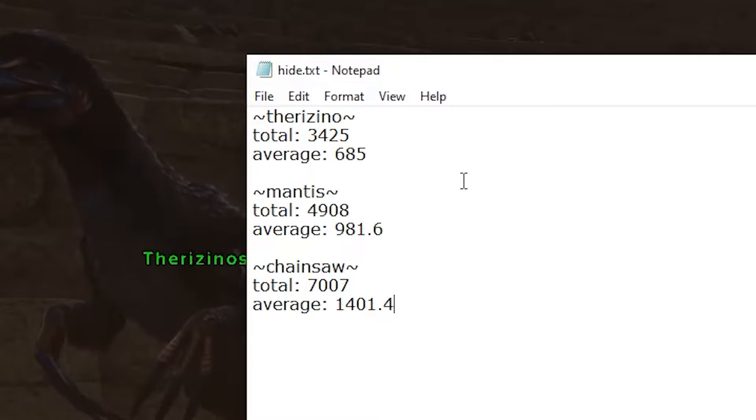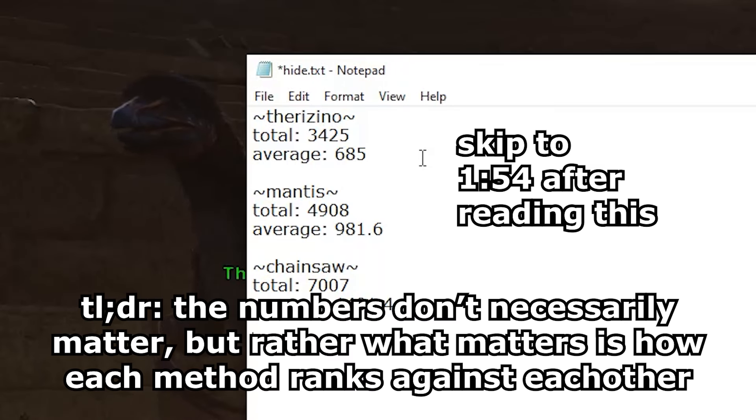Clearly the Therizinosaurus is kind of outclassed here, but we'll see in the second part of this test. If you look back at the other video, you will see that the Therizinosaurus's stat numbers have changed even though my experiment hasn't. I honestly don't really know why — I think that might just be a change in settings that I didn't notice — but it doesn't really matter. It's going to change the numbers, but it still won't affect the results because if one increases then the rest will also increase proportionally. So the Chainsaw is still going to be the best, the Mantis is still going to be second best, and the Therizinosaurus is still going to be third best.